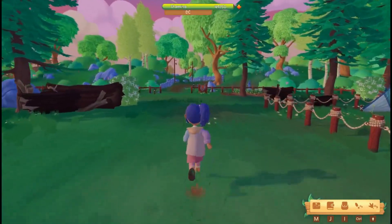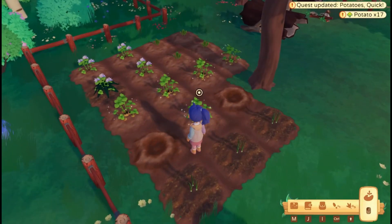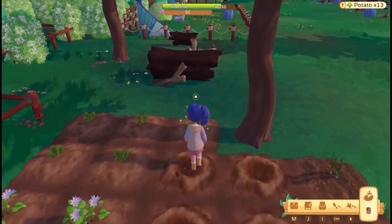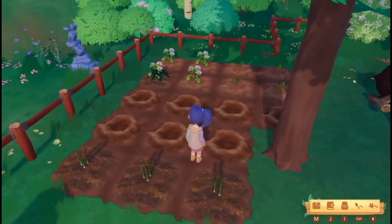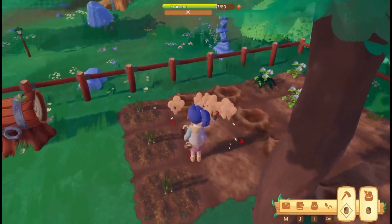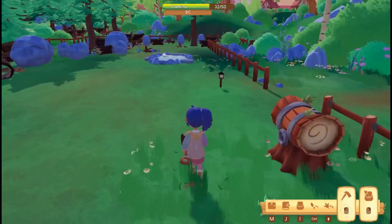Let's run and check our garden real quick - we do have things to harvest now. I've been staying away from the controls a bit because this is available on different platforms, but there are several ways you can harvest. On PC you can left click or you can hit the E button to harvest. I'll hit I for inventory and grab out my hoe - going to go hoeing the garden. Takes a little bit of stamina but we got this. Today I think we're going to expand the garden a bit.